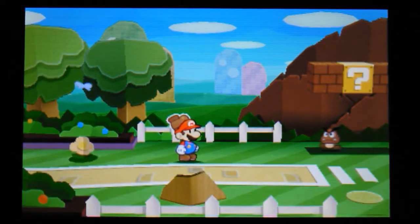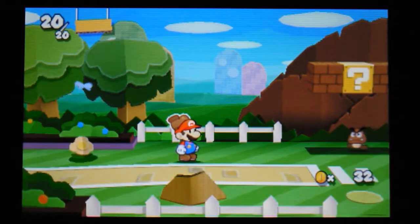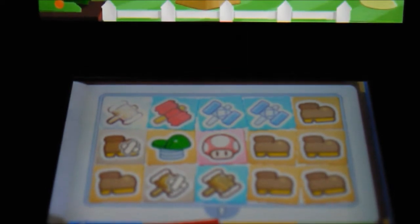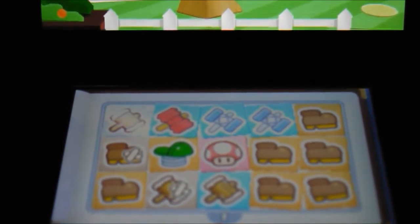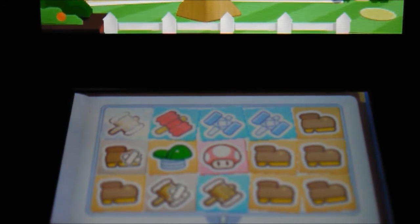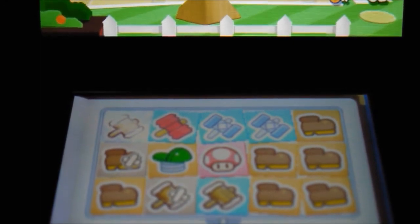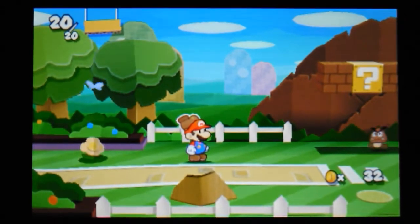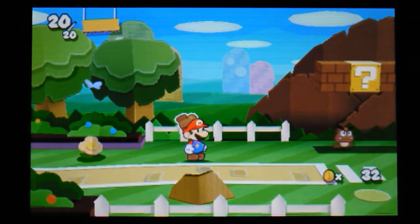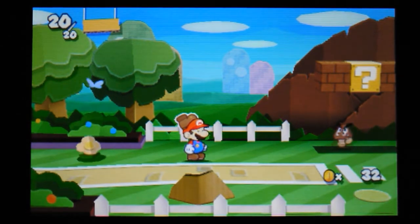Let me show you my stickers first of all so you'll know what I'm going on about. My stickers are there and I select them in battles. For instance, the mushroom replenishes my energy, hammers, and jumps are the boots — I can jump on enemies' heads, hammer them, or replenish my energy.